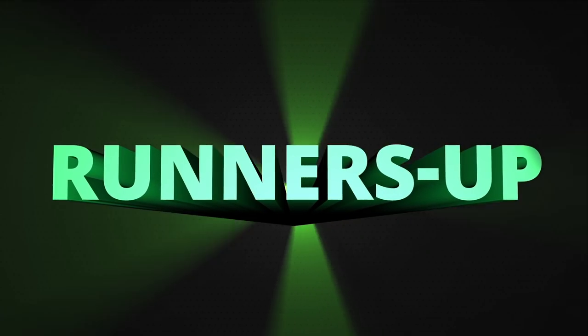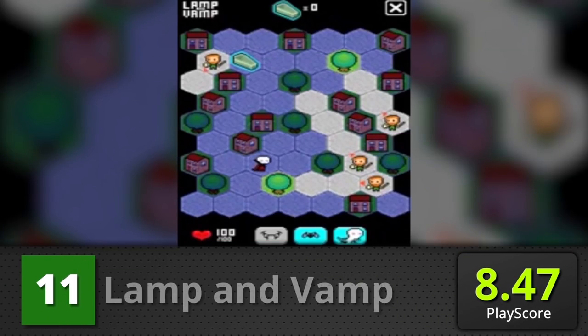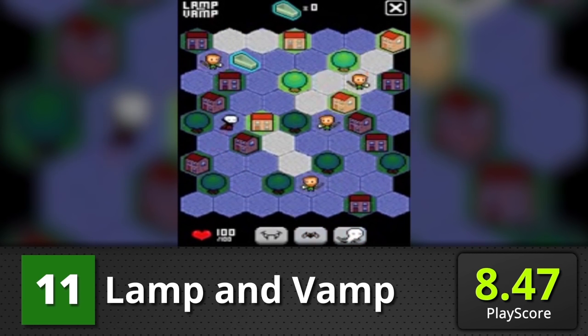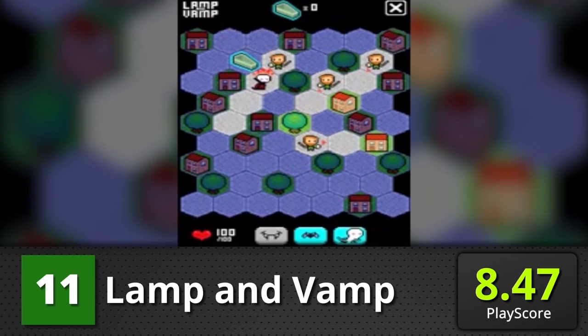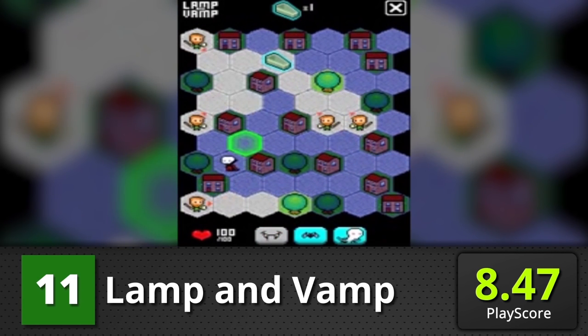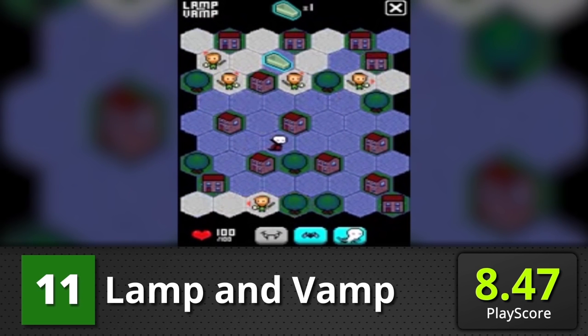And here are the runners-up before we reveal the number one. Lamp and Vamp: an adorable strategy game that lets you control a vampire trying to make its way to its coffin. Stay away from the light and run away from priests, because its tile system gameplay makes it very challenging. It has a PlayScore of 8.47.